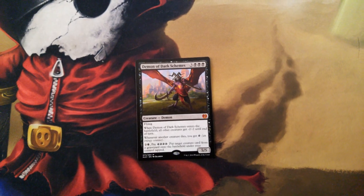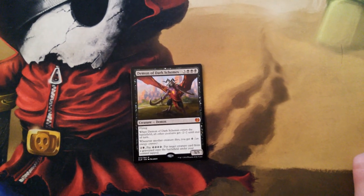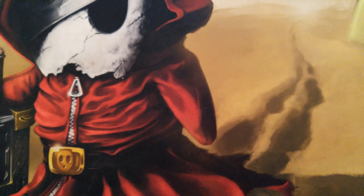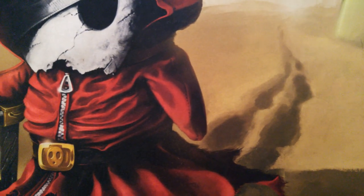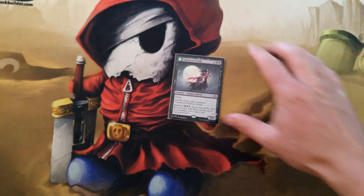The Demon of Dark Schemes comes into play and all creatures get -2/-2. Your Eternal Scourges and your Prized Amalgams will survive. If you're going against humans, it'll wipe their board and give you a lot of energy. Then you can put target creature card from your graveyard on the battlefield tapped — it's another way to get back all your Prized Amalgams. We also still have Voldaren Pariah, which works pretty well with the Haunted Dead. I've fallen out of favor with it though because Fiery Temper is instant-speed removal as you're trying to transform.